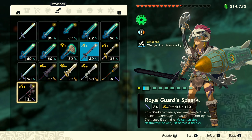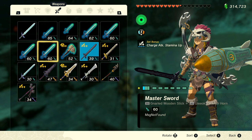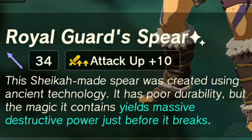Pristine weapons are simply cleaner, better, more durable, and more powerful versions of the decayed weapons you've been finding in the overworld. They come with an added bonus modifier that can range from the worst — which is Longthrow — to the best — which is Attack Up plus 10 — in my opinion.